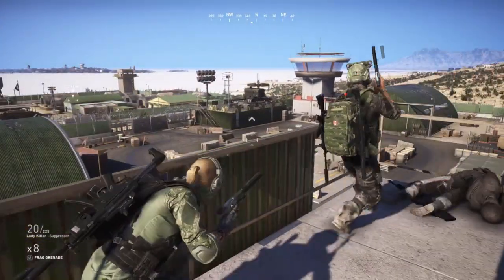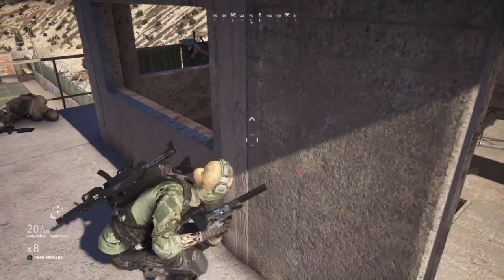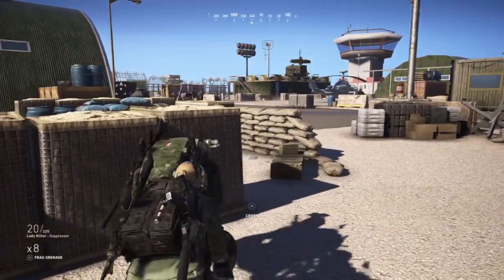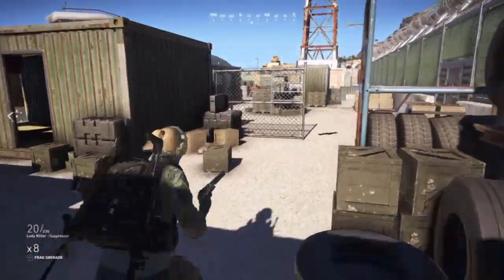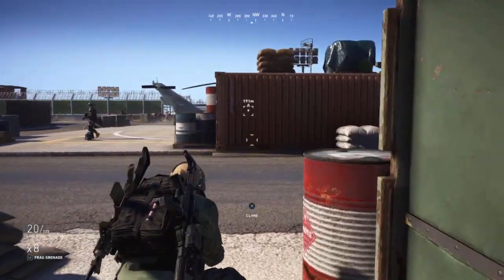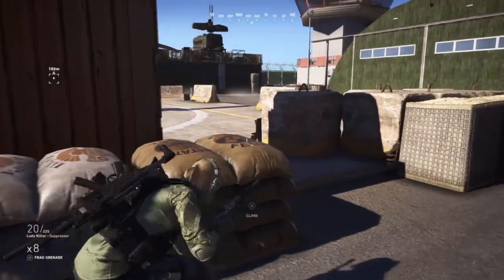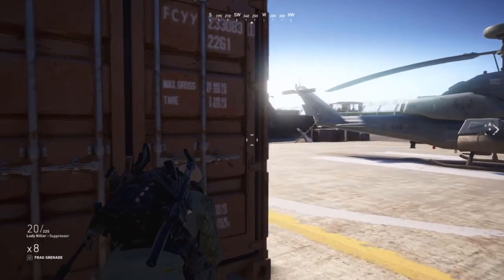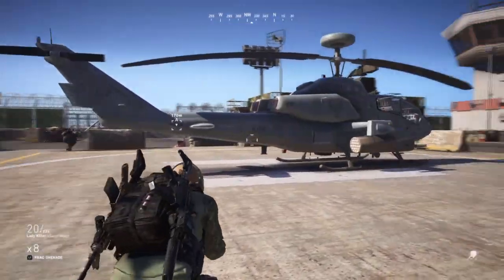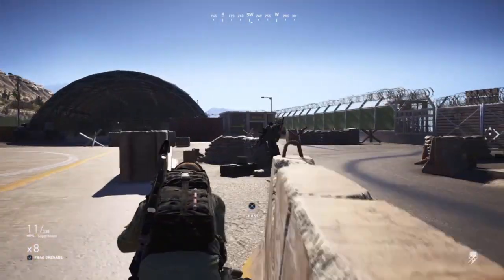Sniper's down. From up here we've got a bird's eye view — I saw three guys on the helipad at one point, but looks like only two now. I'm going to circle north. There's a third tango — got him, running back. He spotted me briefly. One more — all right, I got two down, we should be clear here.